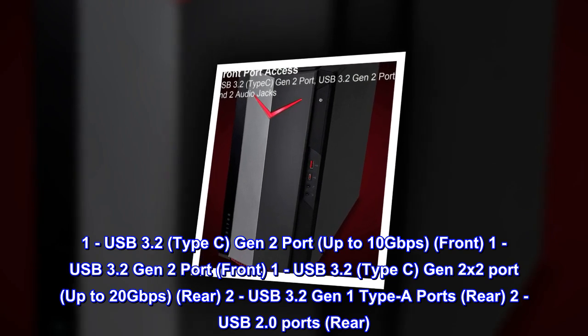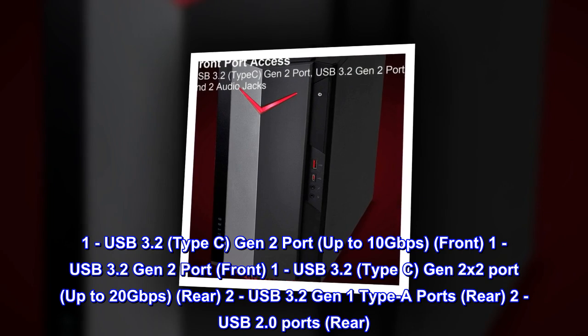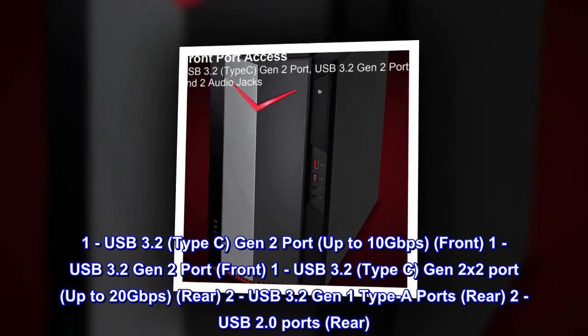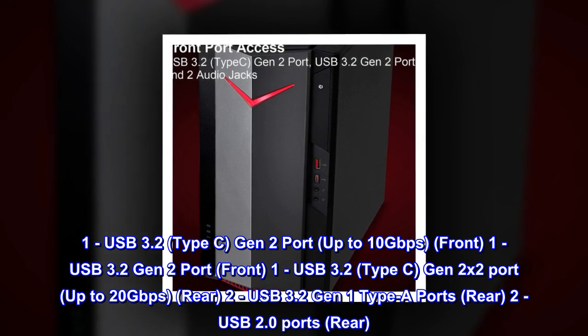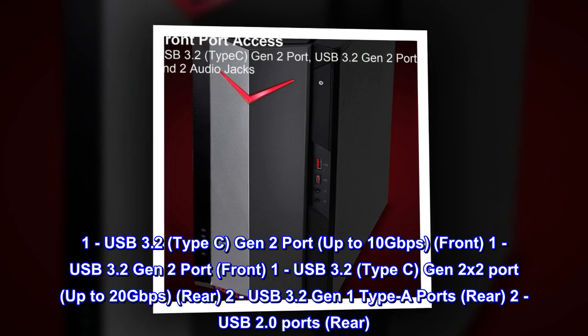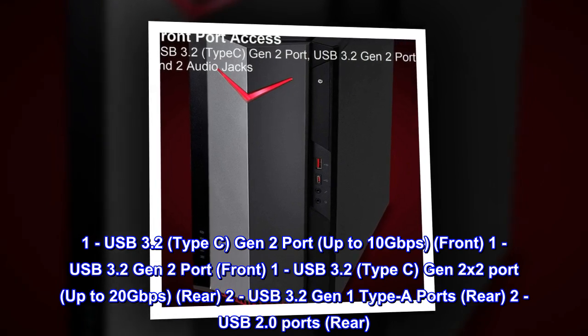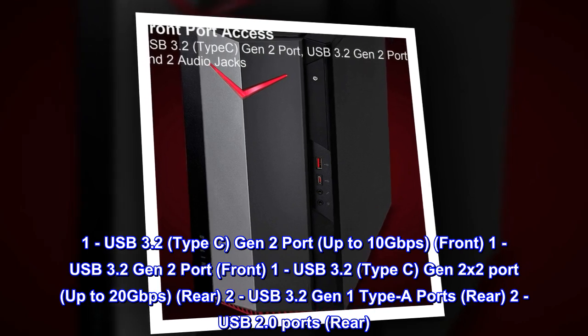1 USB 3.2 Type-C Gen 2 port, up to 10 GB per second, front. 1 USB 3.2 Gen 2 port, front. 1 USB 3.2 Type-C Gen 2x2 port, up to 20 GB per second, rear. 2 USB 3.2 Gen 1 Type-A ports, rear. 2 USB 2.0 ports, rear.